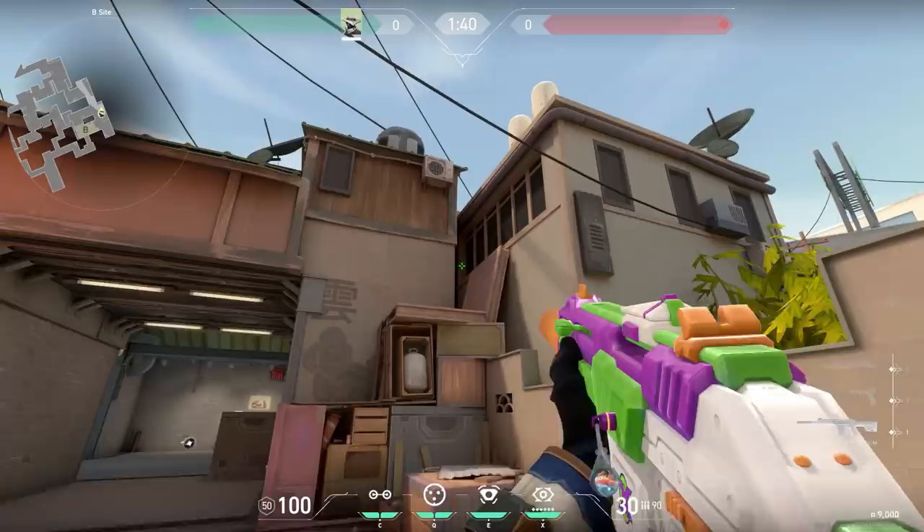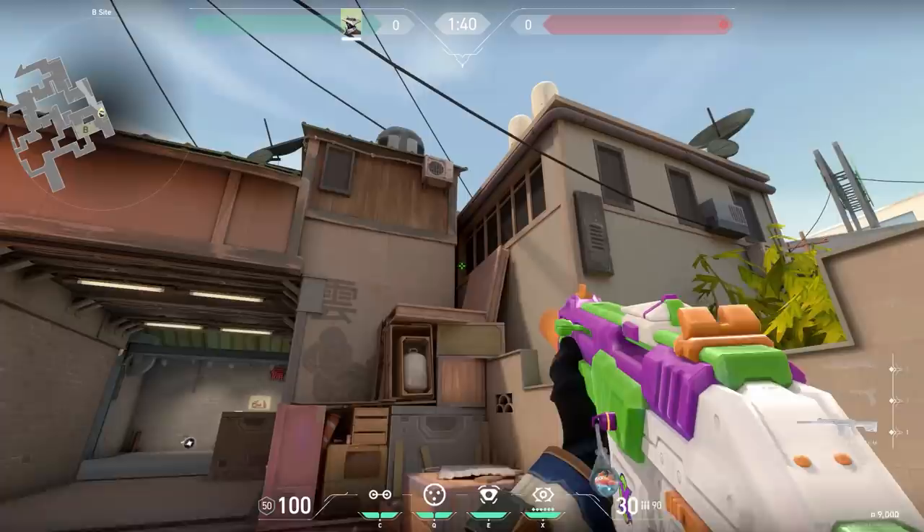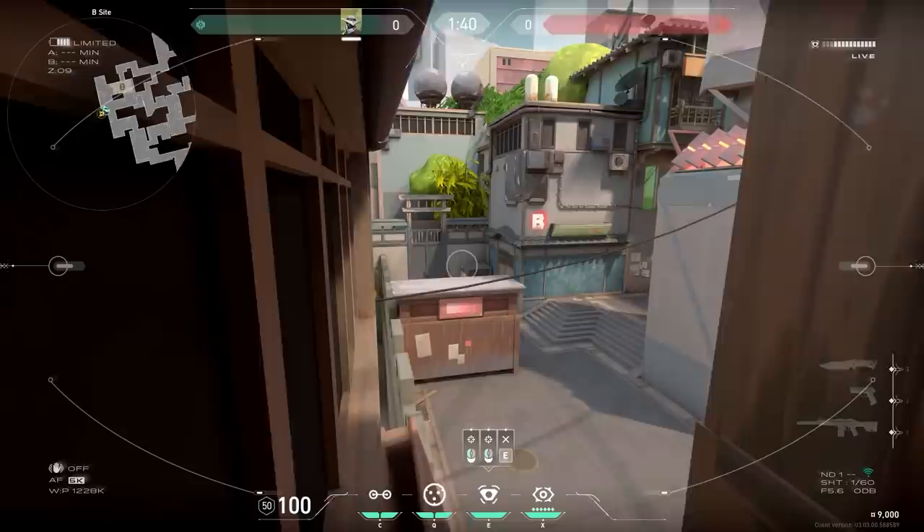If you want to switch things up with Cypher, you can hide this camera in between the two buildings on Split. From here you can see enemies standing all the way in backsite. There's a high chance they won't see the camera and it won't get destroyed.